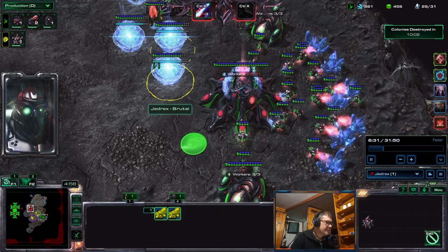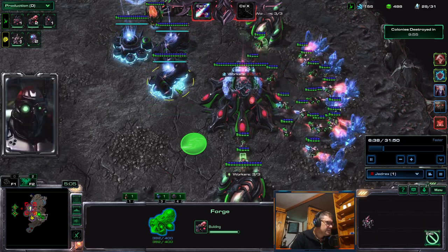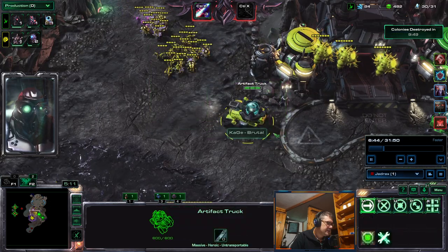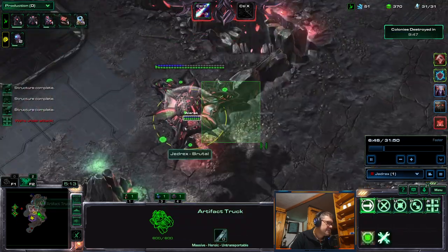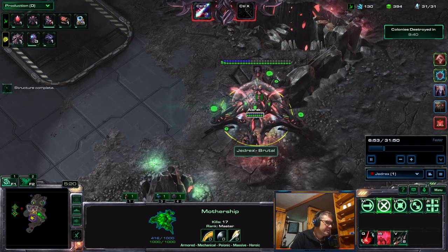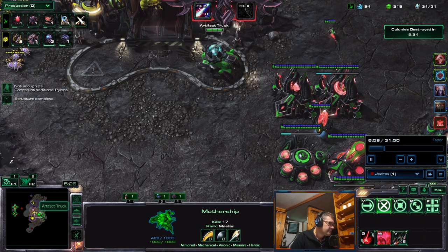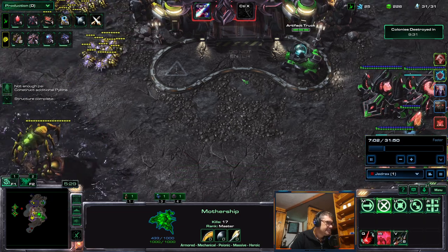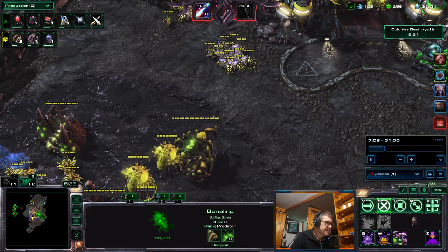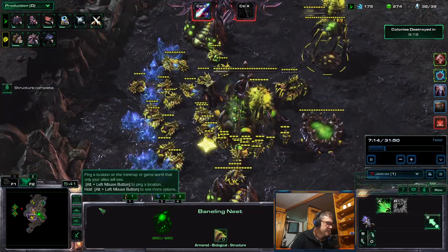We only have three sectors left. We now have the tech — cyber core, forge, two forges, another gateway. That'll probably be for supplicants. I think the real fighting units that will be produced are the destroyers. Jedrex is going voidlink speed first — I'd prefer to go lair then the other two upgrades first, but okay.